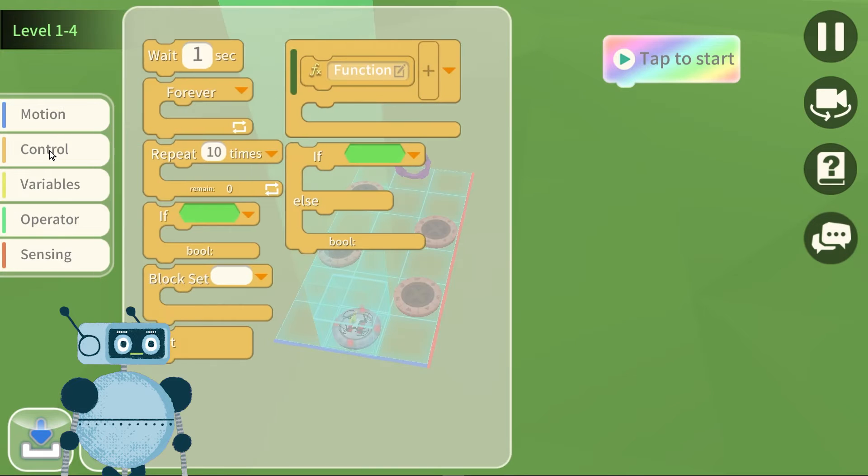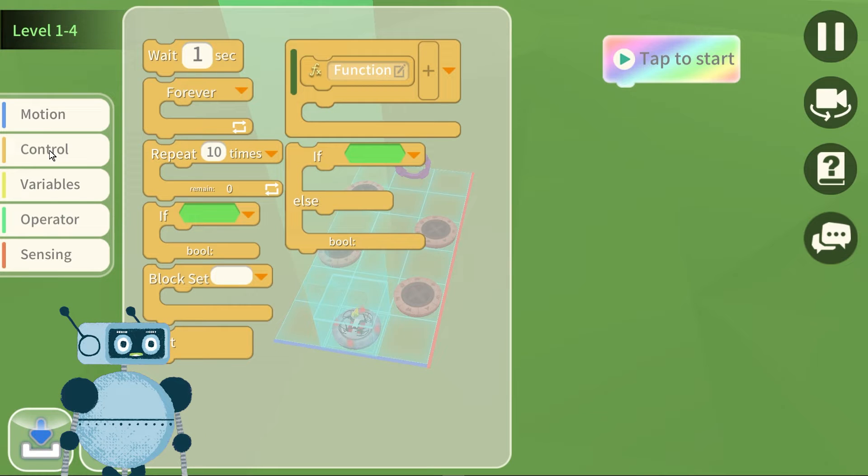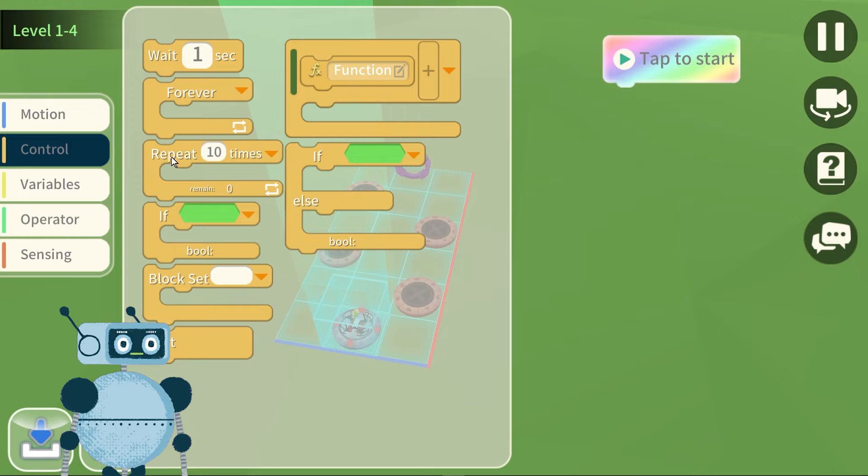If we go to Control, I'll already give you a little help. Here we have several blocks that provide conditions or indications to activate certain functions. For example, here you can repeat a command 10 times — repeat 10 times. In this way you can provide additional information to facilitate the work and save time. I'll already give you a little hint: we'll have to use the repeater. I put it here.